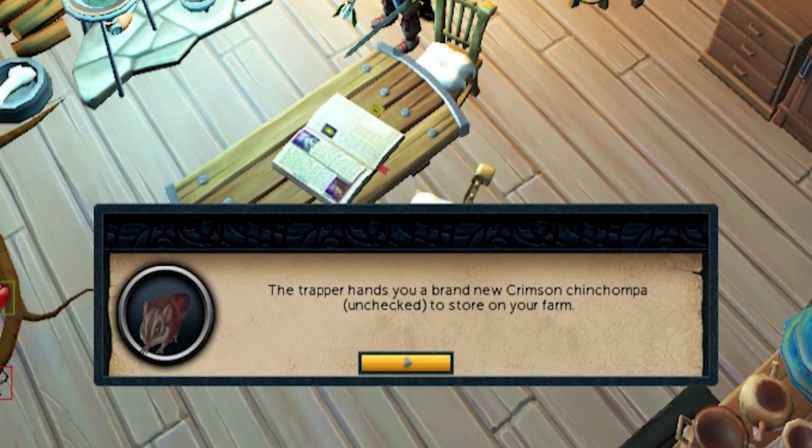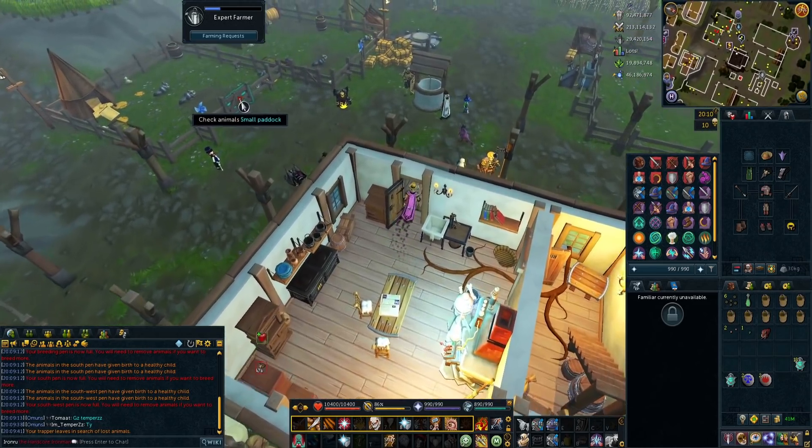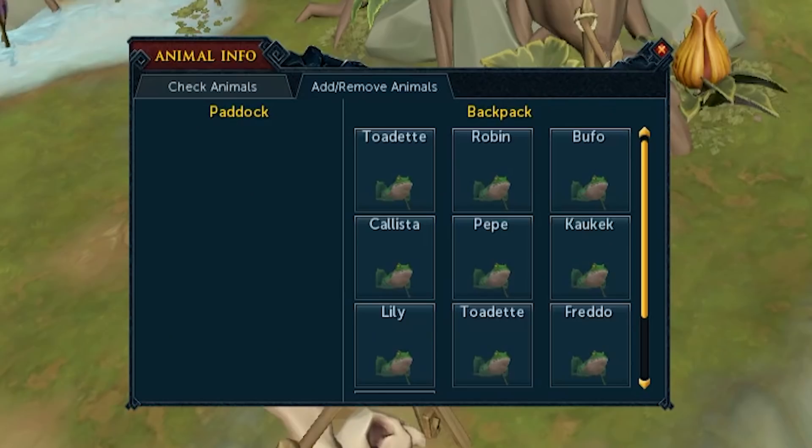I got a crimson chin chomper! I need the red one so I can get red chins to make mech chins. I don't really want to go hunt loads of red chins, so getting them from Player Owned Farms would be awesome. I absolutely love Ranch Out of Time frog names — you've got Pepe the Frog, you've got Freddo the Frog. Gotta appreciate Jagex on that one.